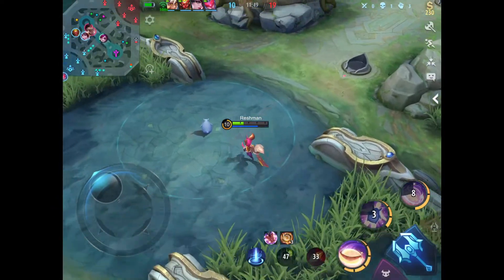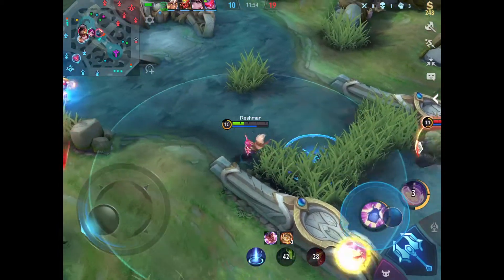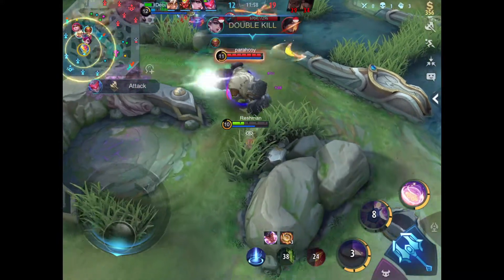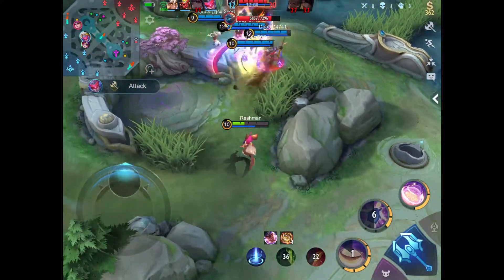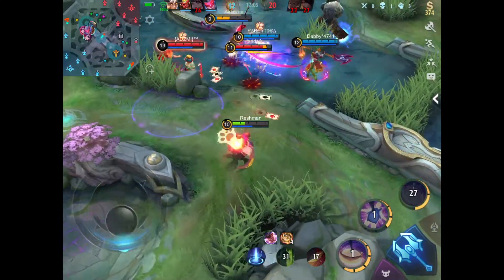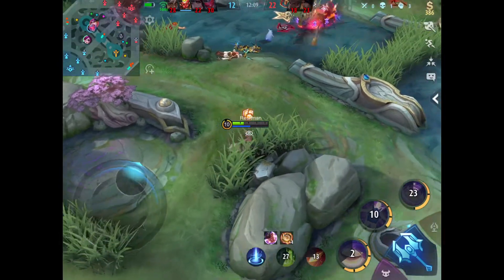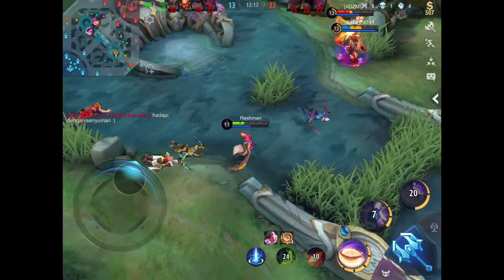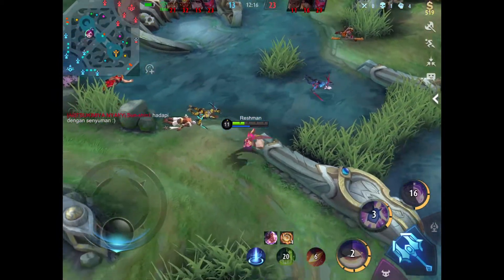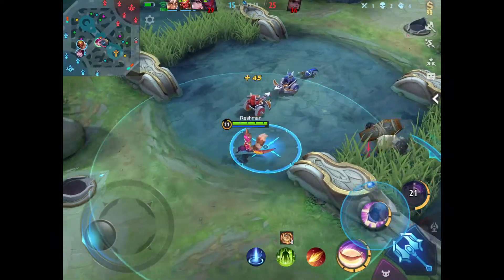Right now as you can see we initiated a team fight with their tank. That was a terrible ult, but it was good because Nana's ult does so much damage. Harley was low HP and I didn't want to face him, but I had to — if I killed him, we could push turrets since they'd all be dead.